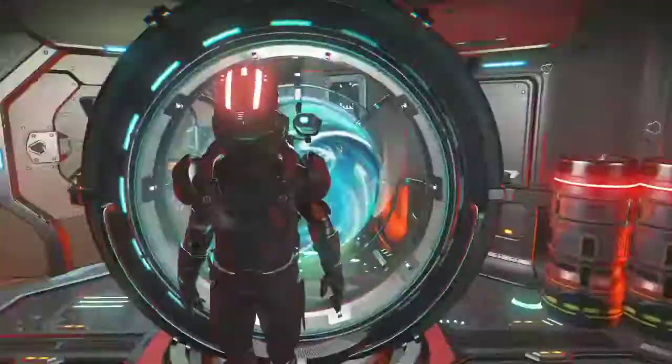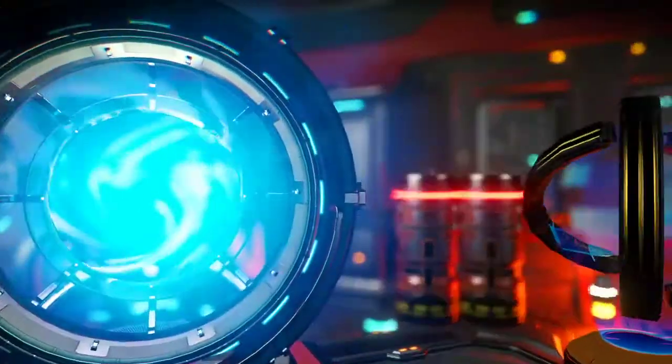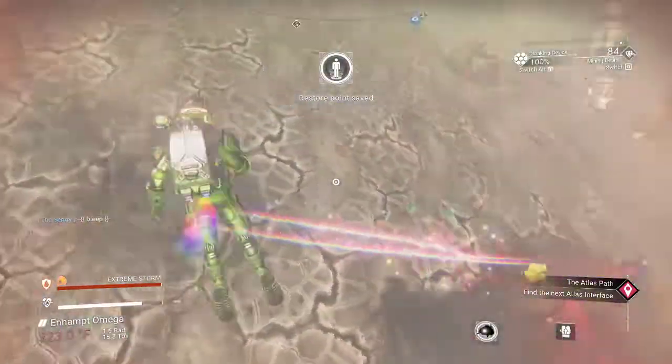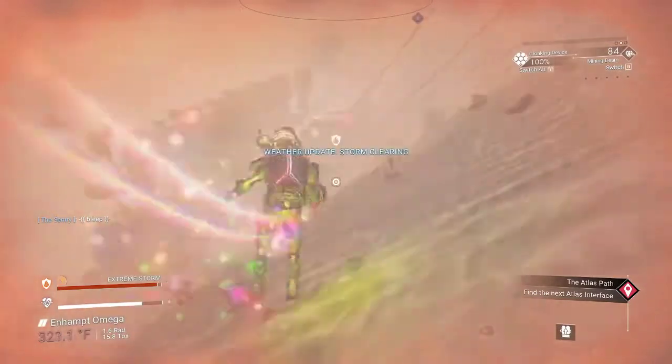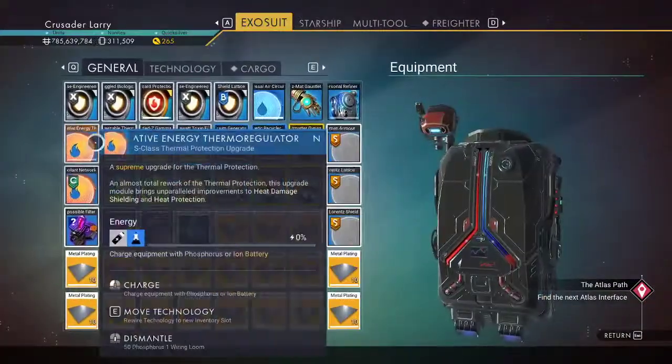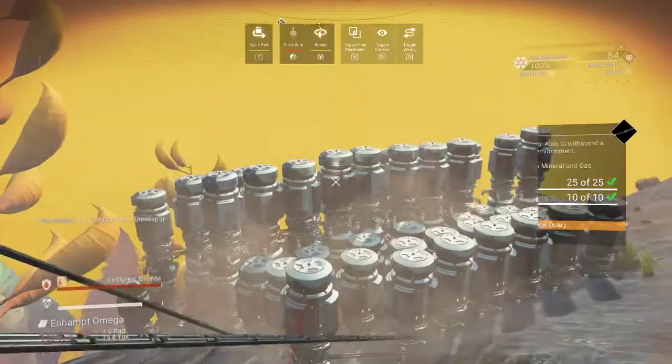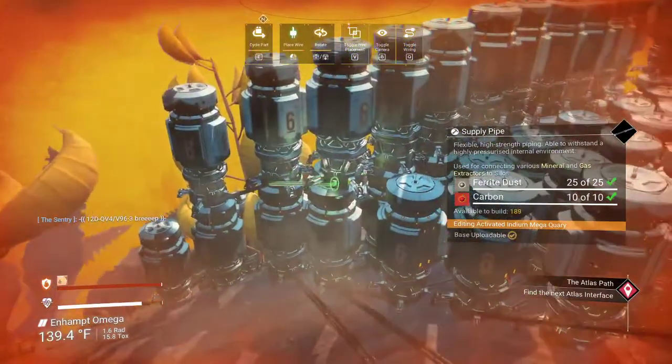Going to my starship just so I don't have to do all the annoying stuff to get back — make it super easy. I guess I could have just warped back right to the farm. I'm probably going to do that — it'll be like two seconds. Activated indium mega quarry — let's do it. And it's storming again. It's clearing right when I get here — heck yeah, that's better than my normal luck with this.